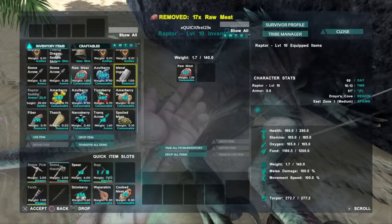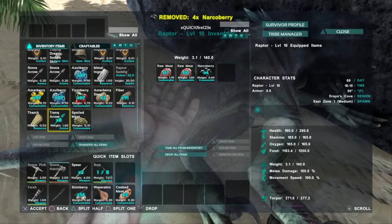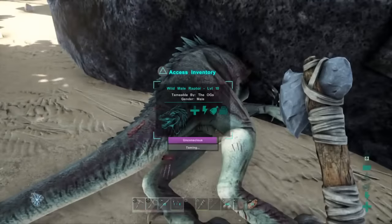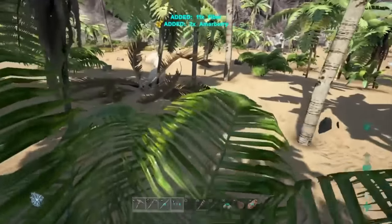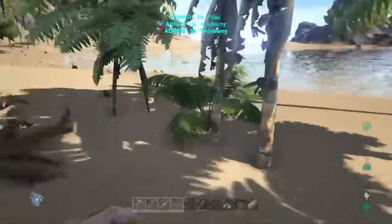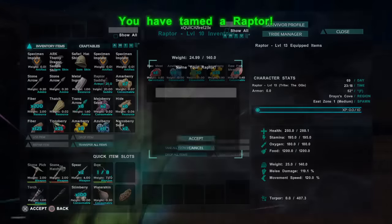Once he's unconscious, put a whole bunch of those narcoberries in and use 'remote use item' on them — that will put them to sleep and keep them more unconscious. Put a whole bunch of berries in there and you'll be good. Obviously put the food in there as well, and then you just have to wait five to seven minutes.